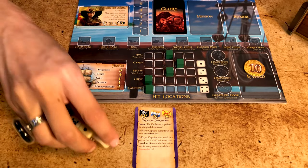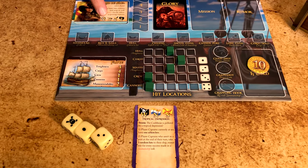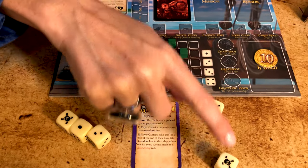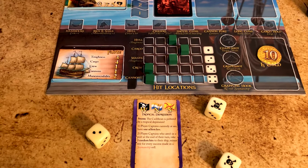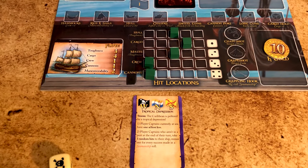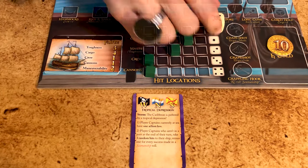At the end of the round, resolve the event card — either the storm or the NPC events. In case a player is caught out of port during a storm, roll for seamanship and deduct every success from the storm damage. Roll that number of dice for hit location and assign the damage on the ship. A destroyed hull would kill the captain, so be careful of big storms.